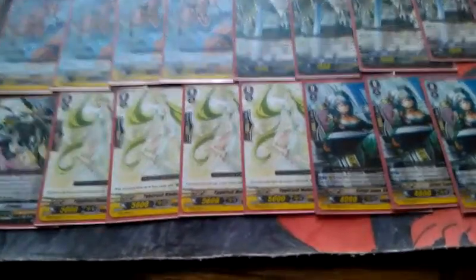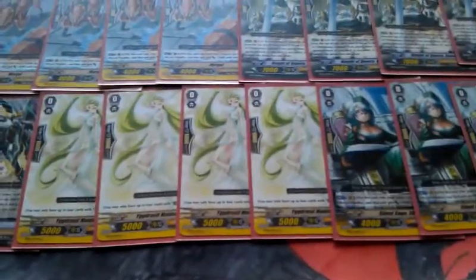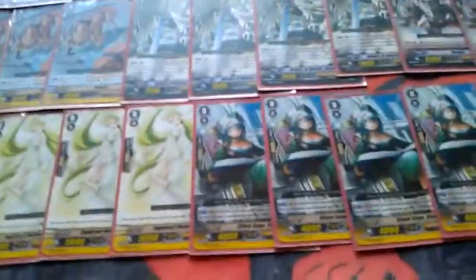Let's get started with the build. We have Drangle as the starting vanguard. We're using four heal triggers, four stand triggers, four crit, and four draw. So we're running rainbow triggers in this.